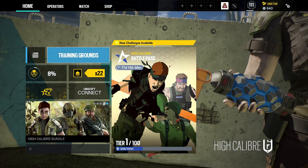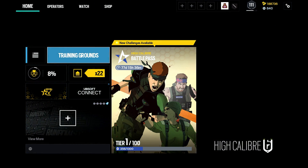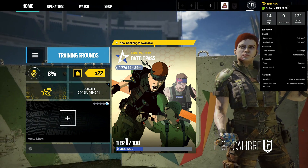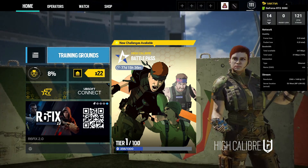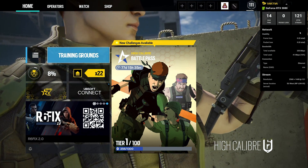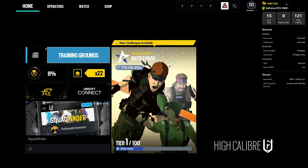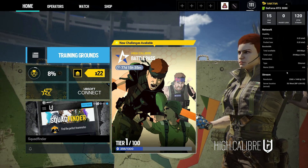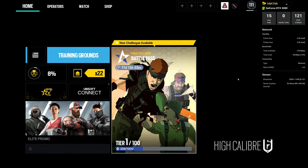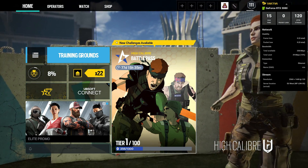Starting off with what I believe is the most used feature: CTRL+N, which shows you the GFN stats. You can see my ping to the server which is 14 milliseconds, I'm getting a 120 FPS stream, my internet connection is getting a 40 meg connection, my connection is ethernet, I have a resolution of 1440p at 120 FPS, and my server location is EU West.